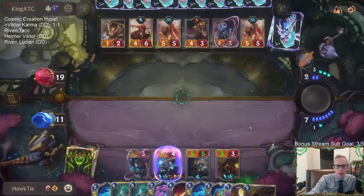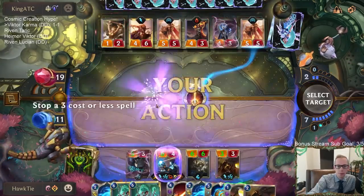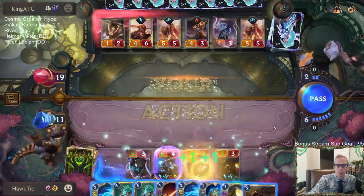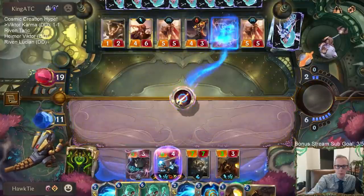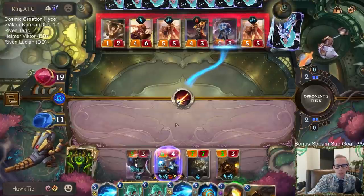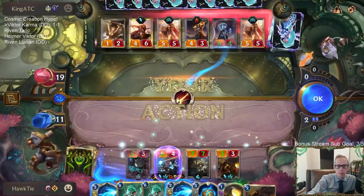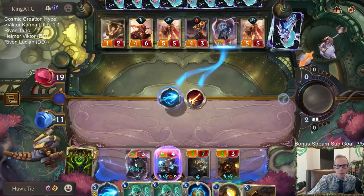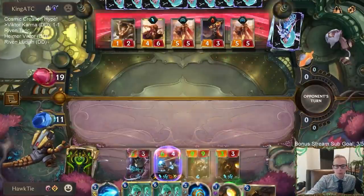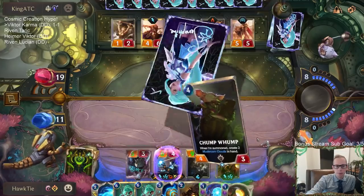I keep my options available — I could play Karma maybe this turn. I'm definitely worried about a Daybreak card that's good for the Leona stun. I could see them using a Pillage Cascade and then I have Mystic Shot if they do that.